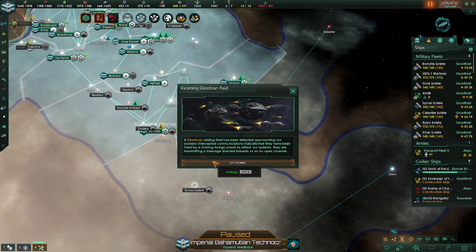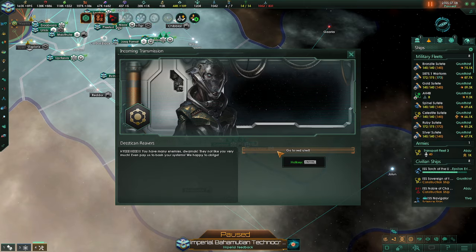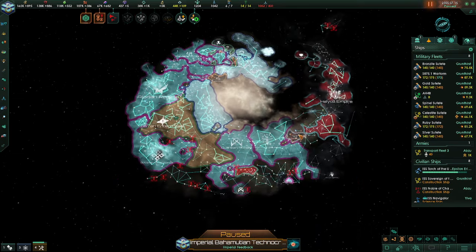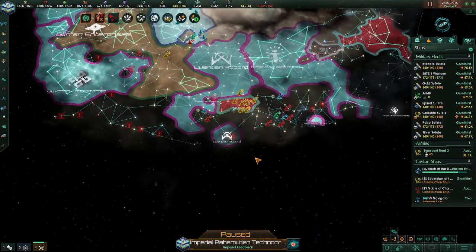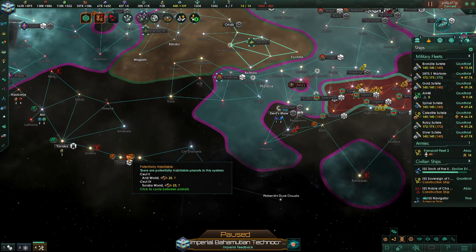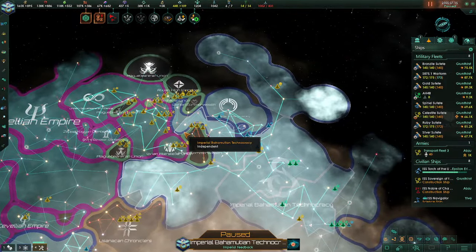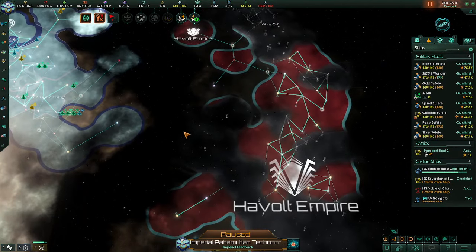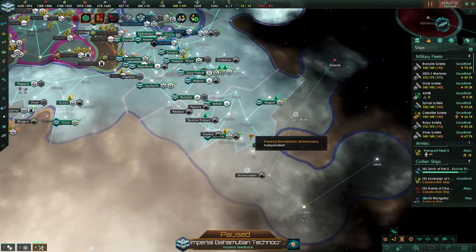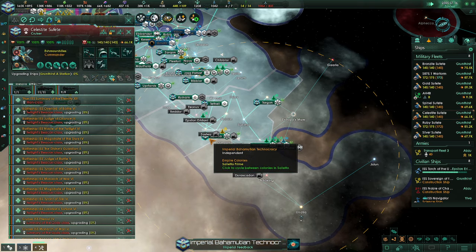A desiccant raid is on screen — many enemies. They have decided to pay them to come for us. Where are they? Hold on, pause. Where are these desiccants? They're here somewhere. I guess we'll deal with the raid when it comes, but I'm not particularly worried about it. We're kind of at a point in this game where there is nothing to be worried about.